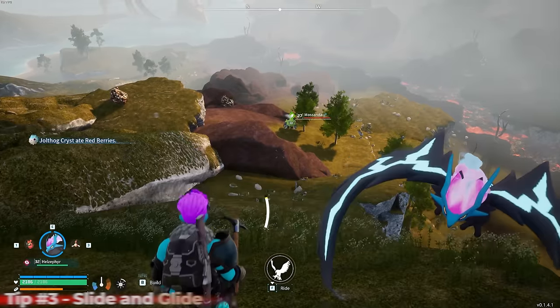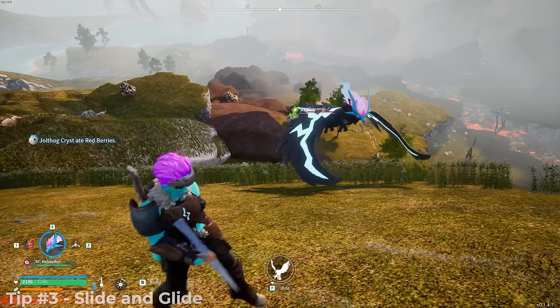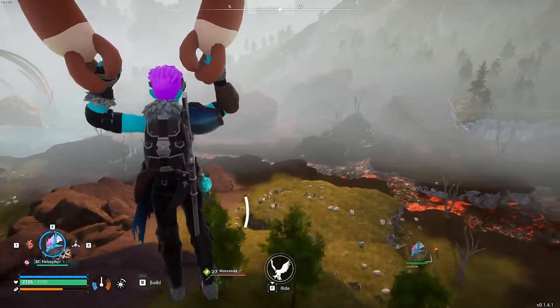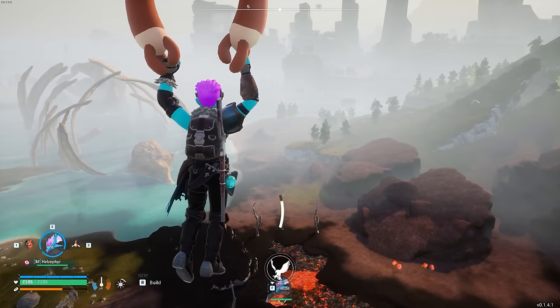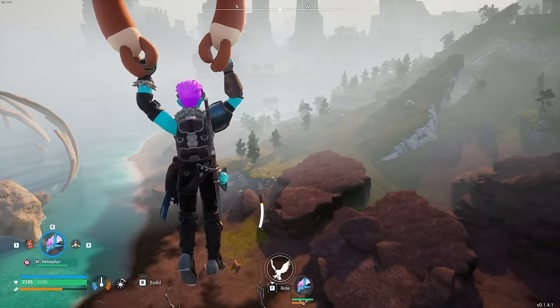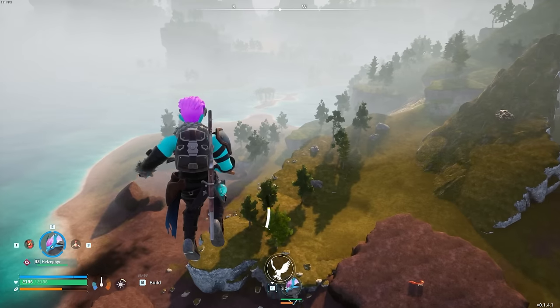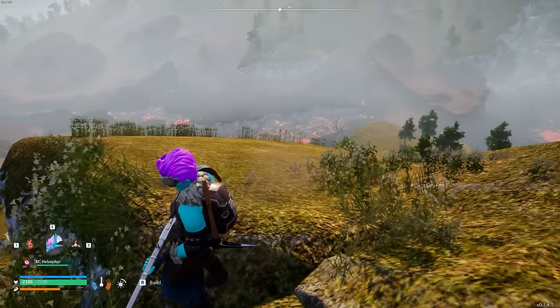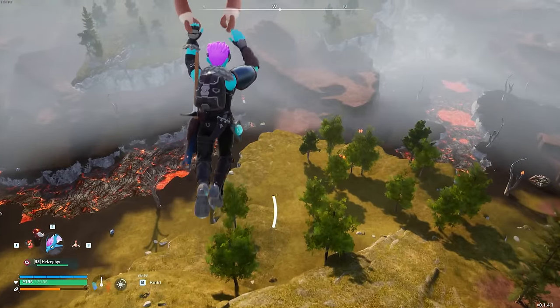Of course we all know we can roll and crouch, but if you are running and you hit crouch, you can do a slide. You can then transition that into a glide, which gives you kind of the same speed boost as the grapple trick. So if you don't have the grapple with you for whatever reason, you can do a quick power slide into gliding: sprint, crouch, and glider.